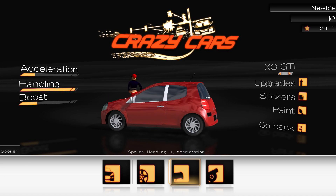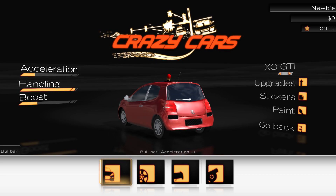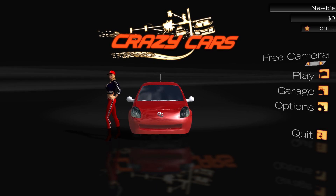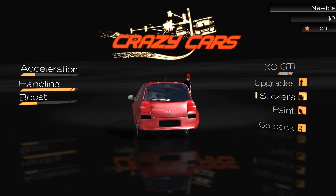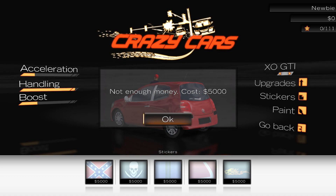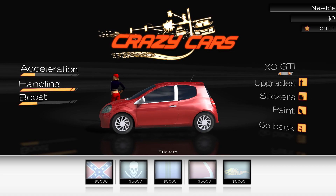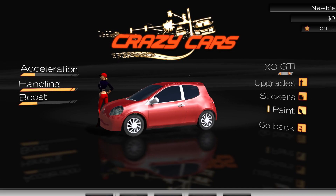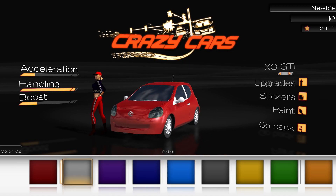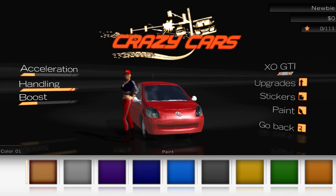I can't go back - go back, go back. Right, let's go back to garage. Stickers - not enough money. How much money have I got? I've got no money, so there's no point doing this. Paint - is it going to cost anything? No, okay, so we'll keep it red.